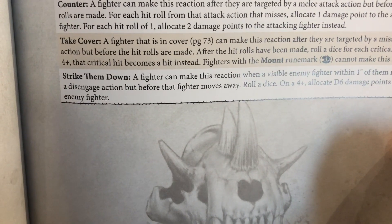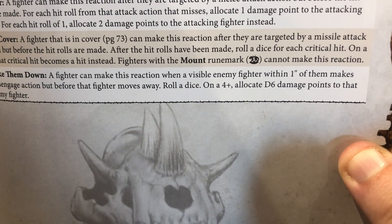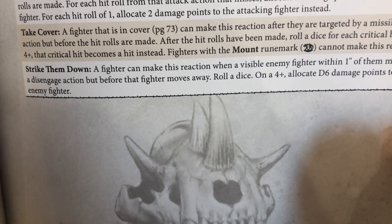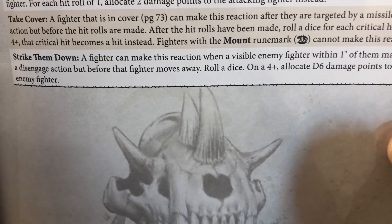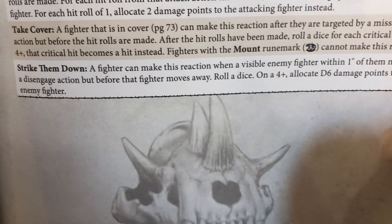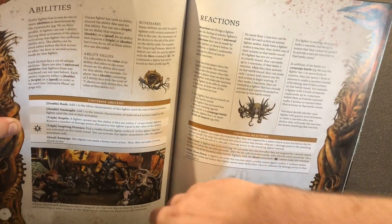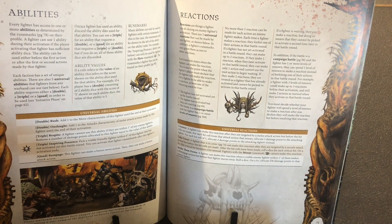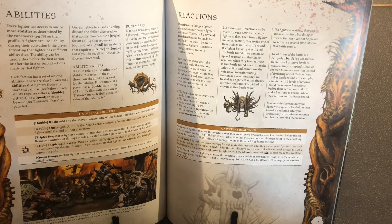The last universal reaction is Strike Them Down. A fighter can make this reaction when a visible enemy fighter within one inch of them makes a disengage action but before that fighter moves away. Roll a dice; on a four-plus, allocate d6 damage points to that enemy fighter. On average that's around three or four wounds to someone choosing to disengage from you. All three of these universal reactions are really useful.